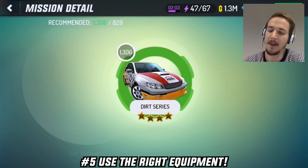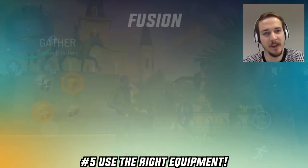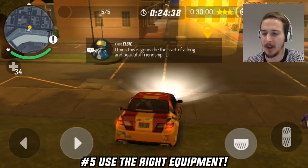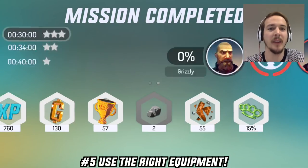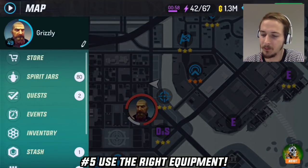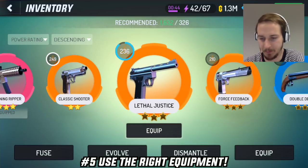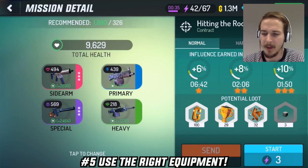Number 5: Use the right equipment. This is my fastest car and I will use this one to finish missions on 3 stars to get the most experience points and gold. We finished in 24 seconds and we will get 3 stars pretty easily. Try to get as many chances to get good items and then play missions with those items — they can really make a difference. For contract missions I use all of my best weapons to do the most damage and play the mission as easily as possible.